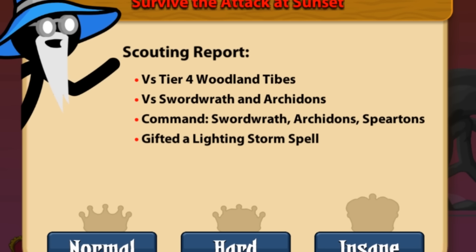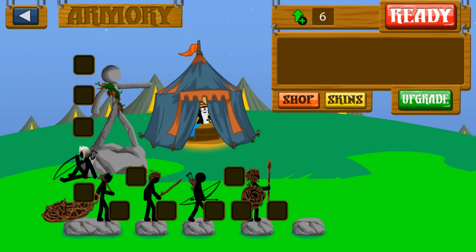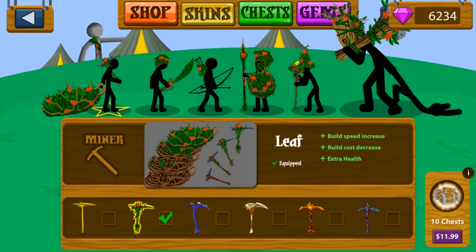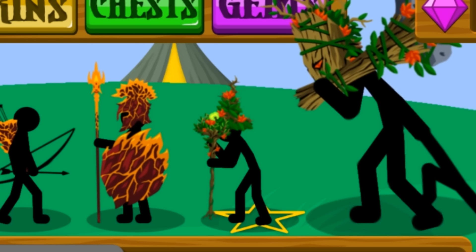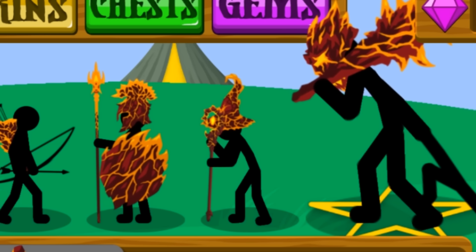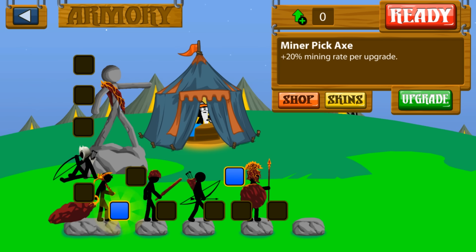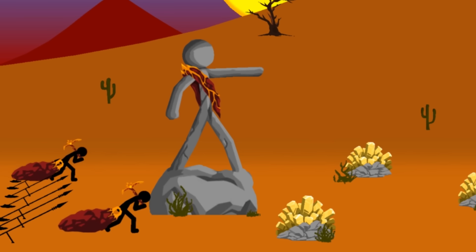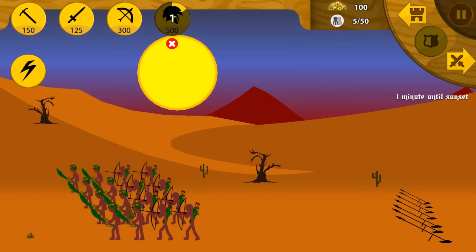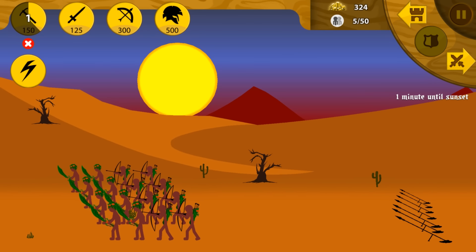Now we've got the Woodland Tribes — cheap units — and we're fighting sword wrath and archidons. We're commanding sword wrath, archidons, and spiritons, and we're gifted a storm lightning spell. What I'm thinking is we want to counter the strategy we just had, so we're going fire — their archers are going to take a lot of damage. The best thing to do here is fully upgraded spiritons with high health. We'll put three upgrades into gold production.